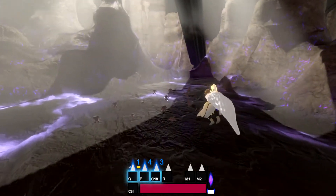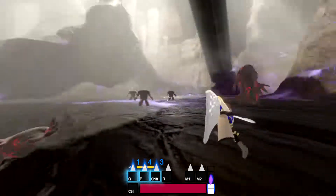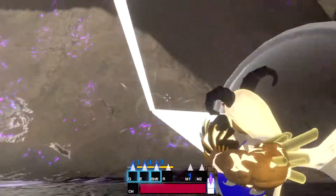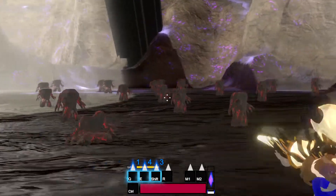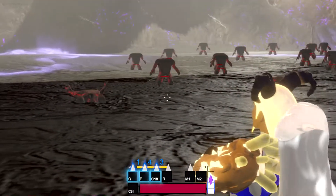Onto her abilities. While unscoped, Bakaria recklessly discharges her rifle, delivering a small area blast around her weapon. I've always liked the sniper-shotgun classic gun combo in games, and felt like this was the right character to fit that into. While scoped, she fires a powerful beam of light that stops on the first enemy hit. If this beam collides with a piece of terrain, it bounces up to two times and splits into four beams.